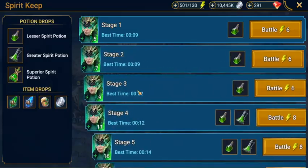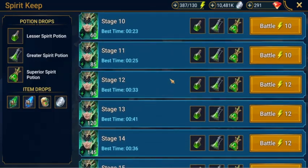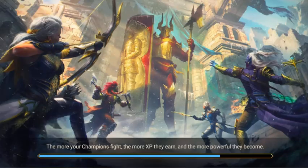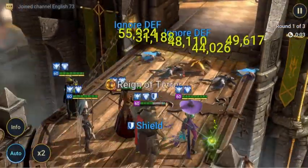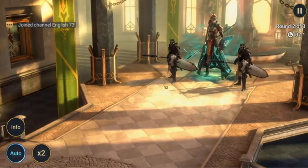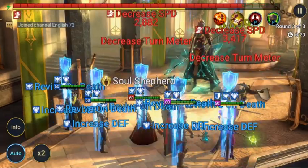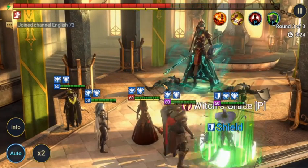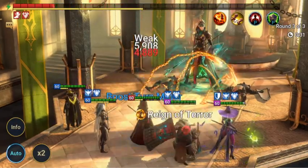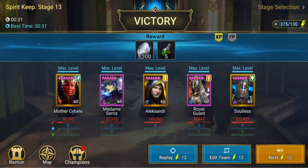Okay guys, we'll get underway. We're at stage 13 of the Spirit Keep with a cost of 12 energy, using the same team as earlier stages. As you can see, we're starting to get a few debuffs going on enemies as we increase to the high end of these levels — Madam Seras is doing that for us. A few buffs on our own champions as well, and that's taking care of that boss. That was stage 13 — 5,000 silver and 5 lesser potions. Okay guys, thank you and we'll see you on the next one.